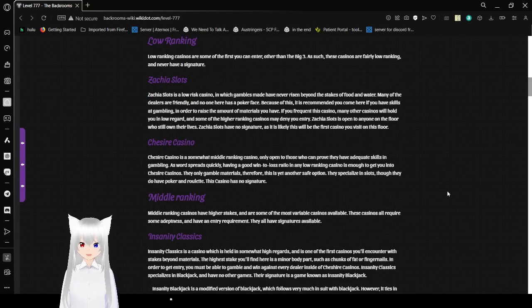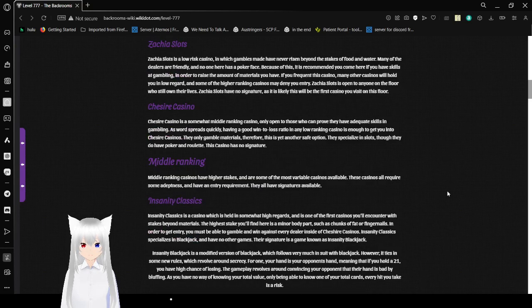Cheshire Casino is a somewhat middle-ranked casino, only open to those who prove they have adequate skills in gambling. Having a good win-to-loss ratio on any low ranking casino is enough to get you into Cheshire Casino. They only gamble materials, making this yet another safe option. They specialize in slots, though they do have poker and roulette. This casino has no signature.